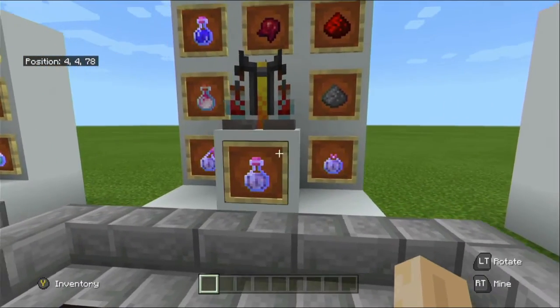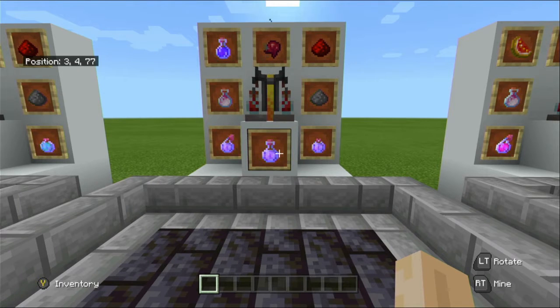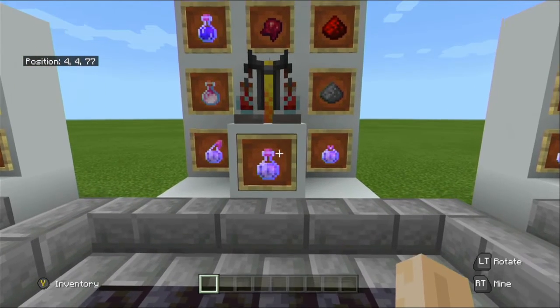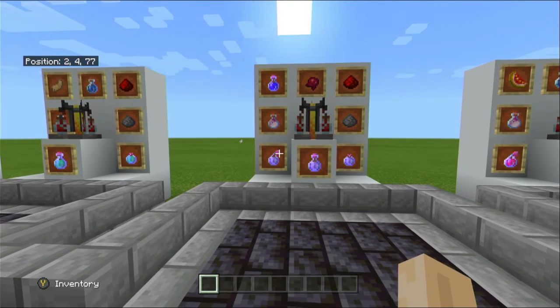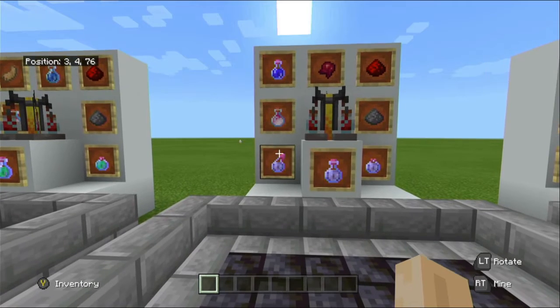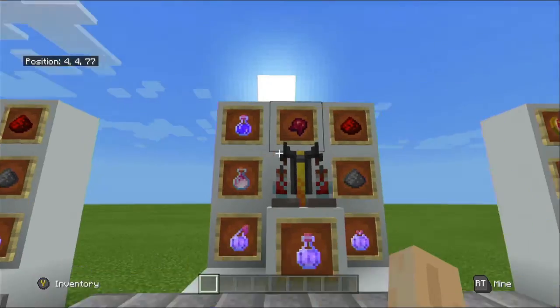Now we are talking about the potion of invisibility — one of the pretty cool ones for playing pranks. The potion of invisibility will make you invisible and will also hide your gamer tag or name tag, should you be playing on Java.